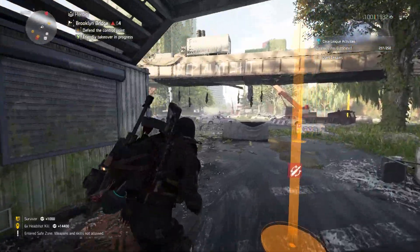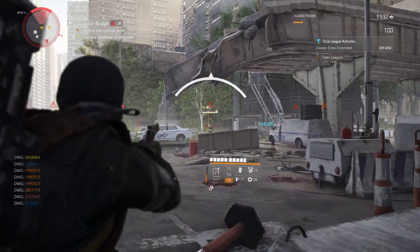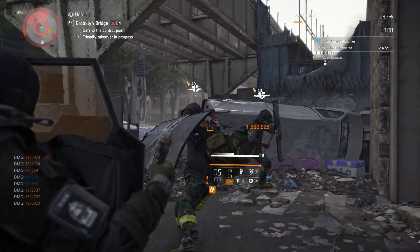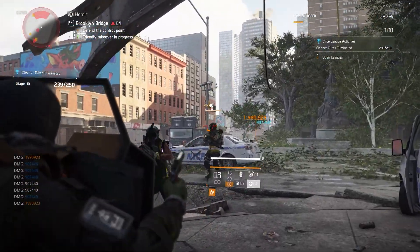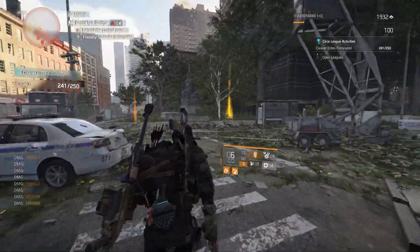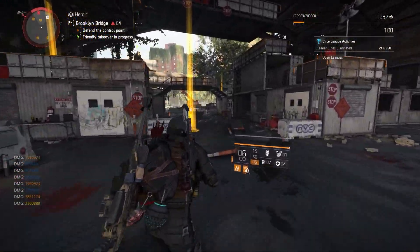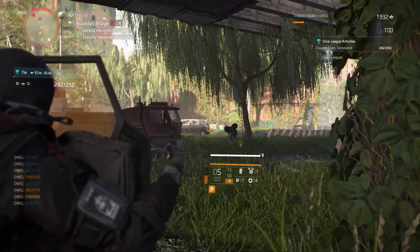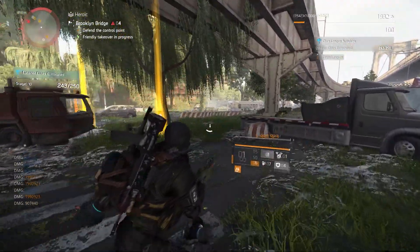Now we'll go over how to efficiently eliminate the Cleaners. For the Cleaners, you'll want to use the control point at Brooklyn Bridge. This puts you near the safe house, about 200 meters away should the control point lose its allies during the event. You can pop over to the safe house, run back to Brooklyn Bridge, pop your flare, and resume eliminating the elites. For both Rikers and Cleaner elites, there are no headshot requirements, no fire damage, no status effects — it is just complete elimination, unlike previous leagues. So this should be done quite fast and efficiently.